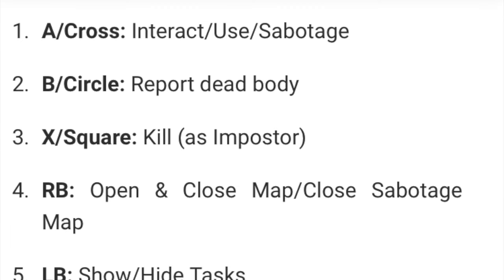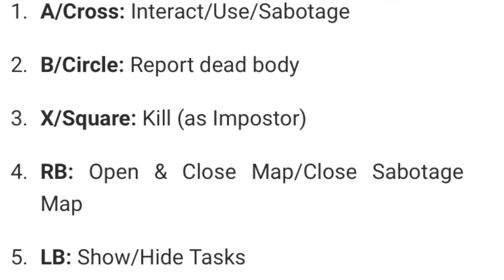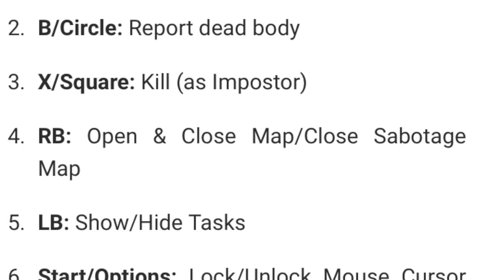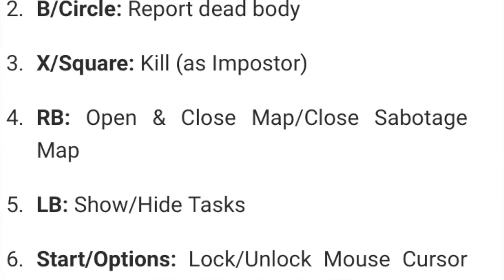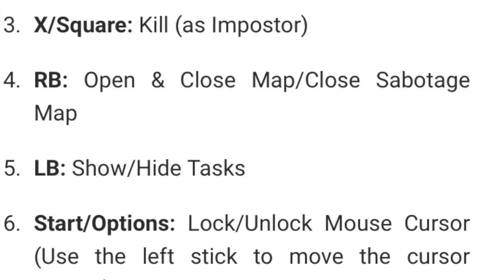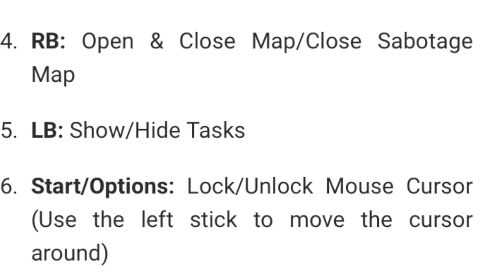These are the controls. You press cross to interact, use and sabotage. You press circle to report dead bodies. You press square to kill as the imposter. Use RB to open and close the map and close the sabotage map. You press LB to show and hide tasks, and the start and option button locks and unlocks the mouse cursor so you can complete tasks.